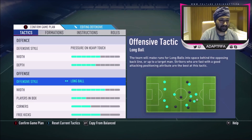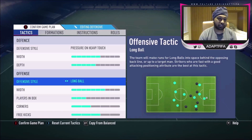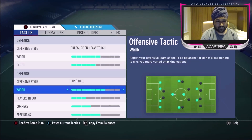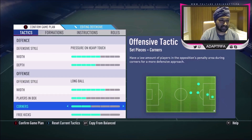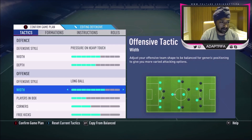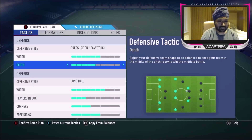Width is quite high and depth is also quite high — people would normally use lower width and lower depth now, but that's what A9 Skills was using at the time. For offensive style he has Long Ball, which I haven't seen many people use. Maybe over-the-top balls were overpowered at that time; personally I wouldn't use Long Ball. Width offensively is three notches from the max. Players in the Box he has at three, Corners at two, and Free Kicks at three. The corners and free kicks settings are fine — I can see those working.